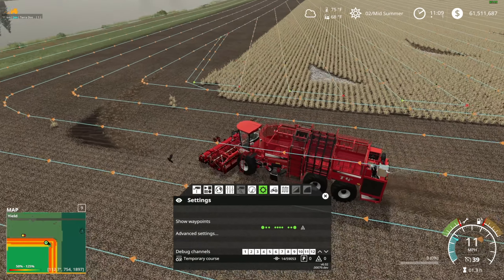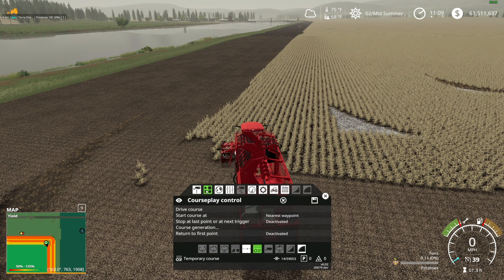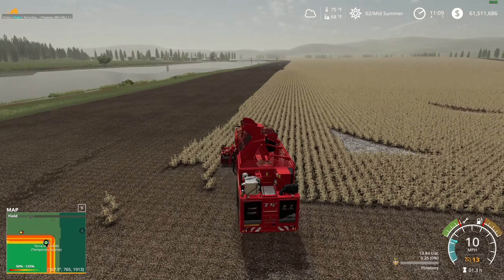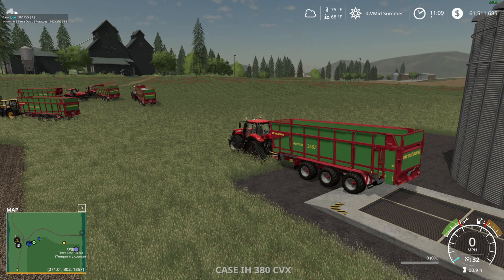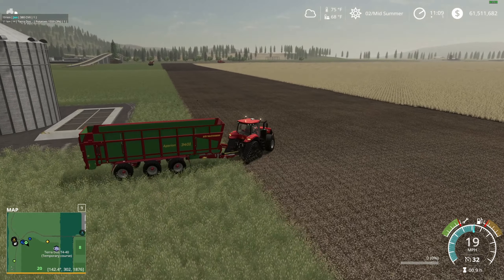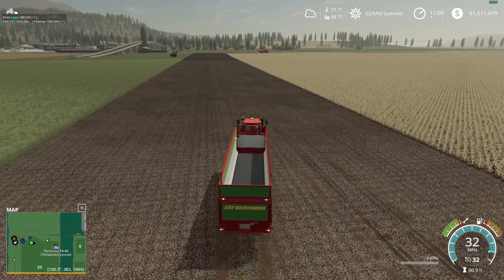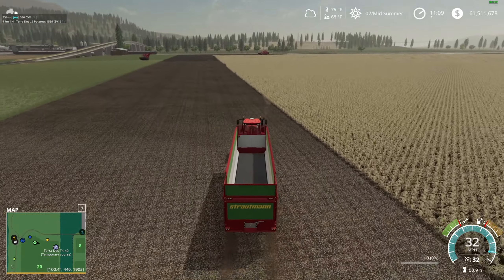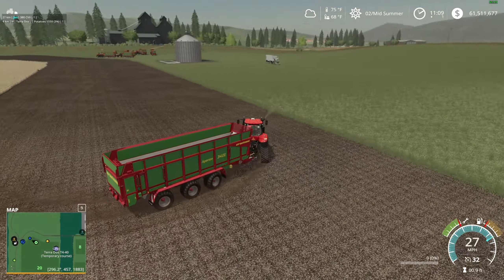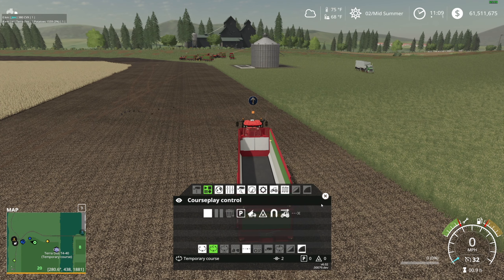I'm jumping ahead because I have the outside rounds done — I don't want to tell them to go do outside rounds again, that would be silly. Every part of CoursePlay takes a minute when you're dealing with this many waypoints. Now I'm setting up a course here for this tractor. He's going to be over there getting full — he's at 3% so I have a minute because these are short passes.